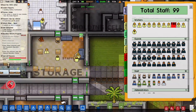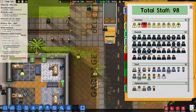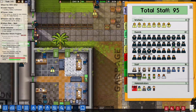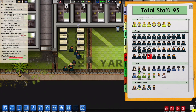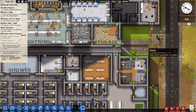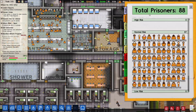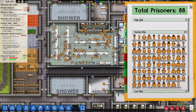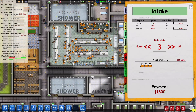We aren't going to need that many workmen anymore. Who's being lazy? We'll go down to 8 workers. We have 42 guards and 18 staff with 5 administrators — 95 staff total for the prison. We should bring in some more prisoners — we got one protective custody space and can bring in 3 medium security prisoners next time.